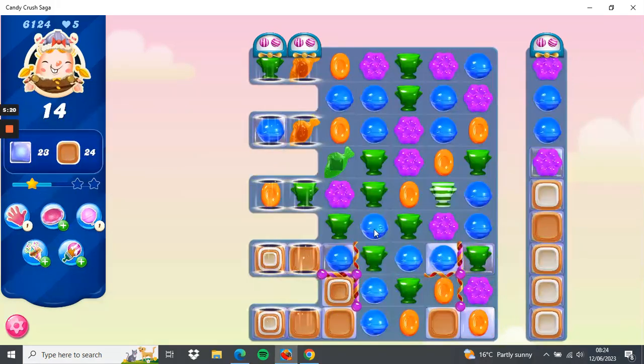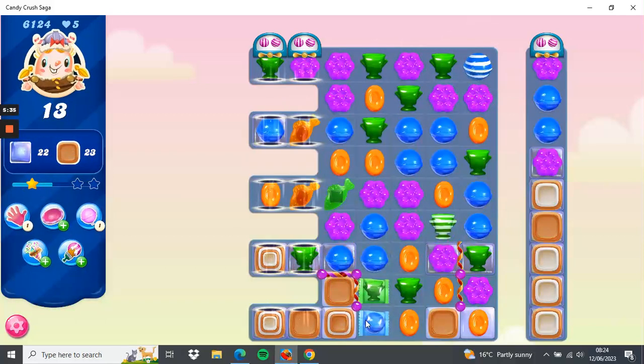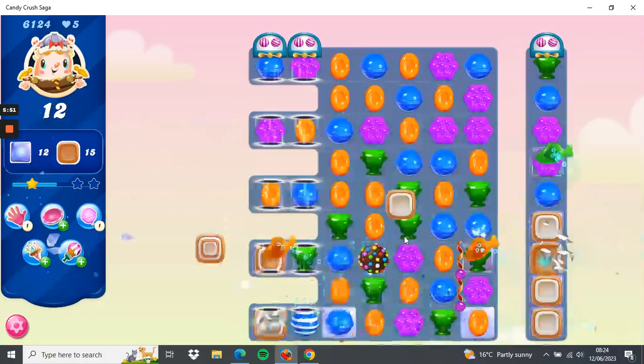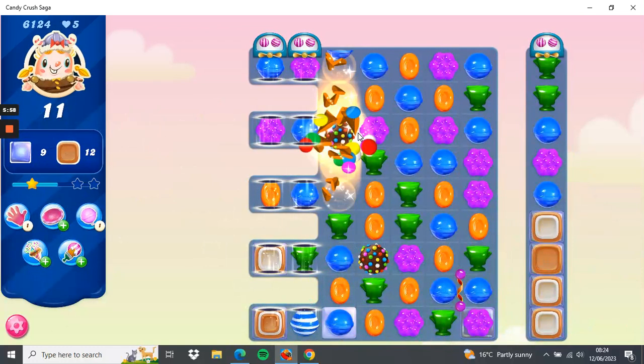We're getting nearer now so I'll do a wrapped candy. We've still got the fish — two more orange fish and this right one there. I'm going to set this combination off of the two wrapped candies to clear this bottom left corner. That may set off the green one here and definitely the fish. The fish are really helping me on this one — I'll get another wrapped candy there.